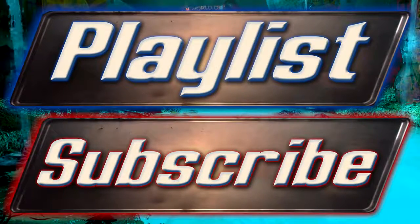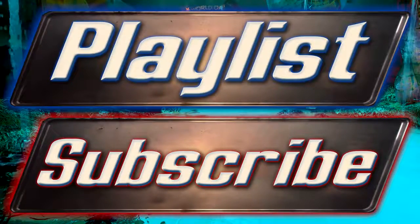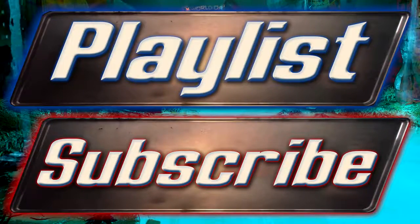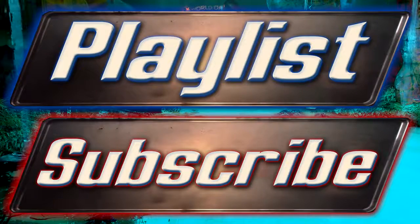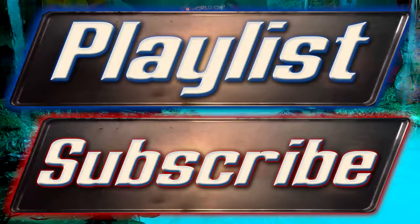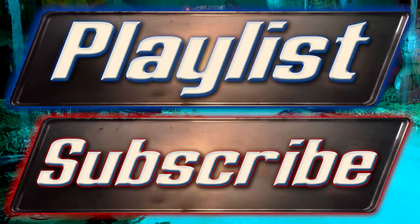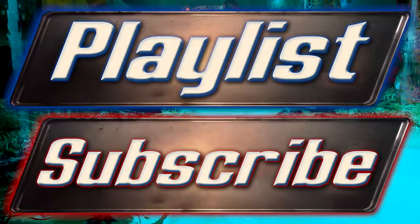And there you have it, ladies and gentlemen. I have been Camel and this has been my guide for the Thirst Zapper and its Project Cobalt Schematic modifications. I do hope this video helped you out in some way and also in helping you understand how it can actually be used quite viably in game. If it did help you out and you'd like to see similar videos, click the playlist button on screen to go directly to my Fallout 4 guides playlist, or check the description which will be frequently updated with links to new Fallout 4 guides. Thank you very much for watching — I'll see you in the next video.